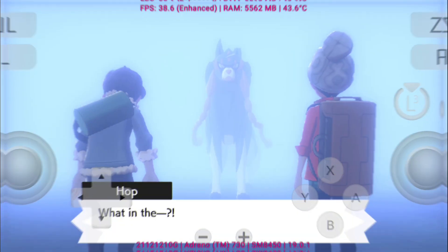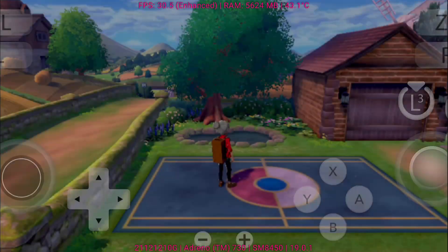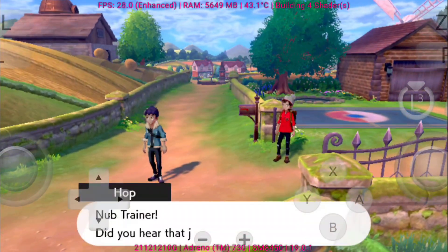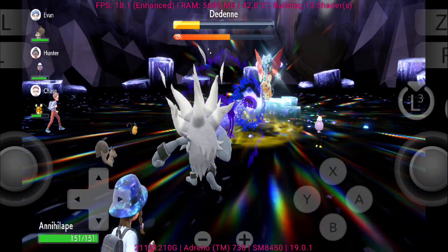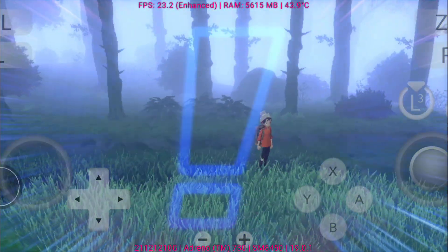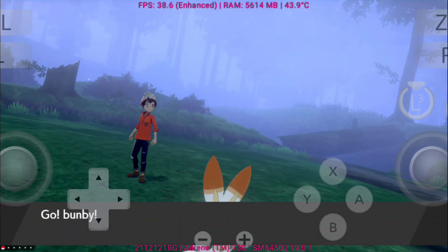A quick note: Pokemon Scarlet version 4.0 is currently unstable on Eden, so I had to downgrade to version 3.0.1, which runs a bit more stable but still comes with random crashes. To make it work, you'll also need the Yanu Patcher to properly apply the latest updates. On the other hand, Pokemon Sword feels more stable overall, though we'll still look out for performance hiccups and minor glitches during gameplay. So let's dive in and see how these adventures perform on Eden V0.3.